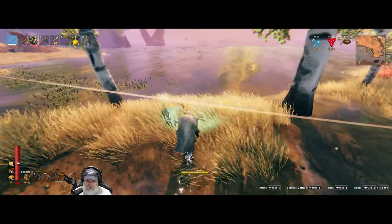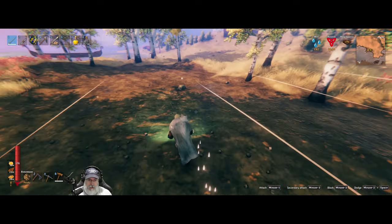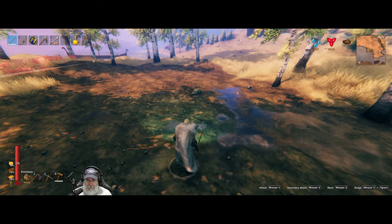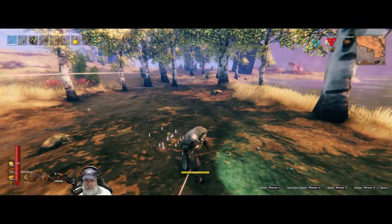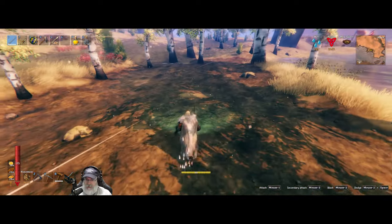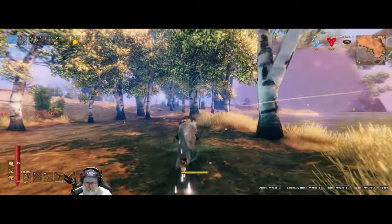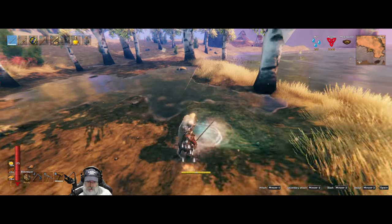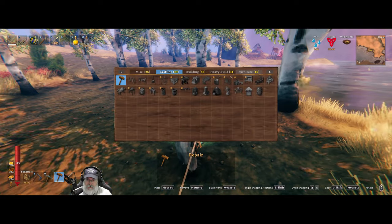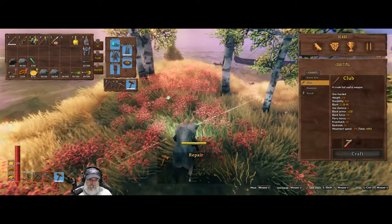I was going to try and preserve this grass here but maybe not now. We're going to put stone foundations down as well, so that'll raise it up high enough to where we don't have to worry about when the water comes in. So let's lay a cornerstone to get started here. We need the masonry bench as well as a crafting bench.